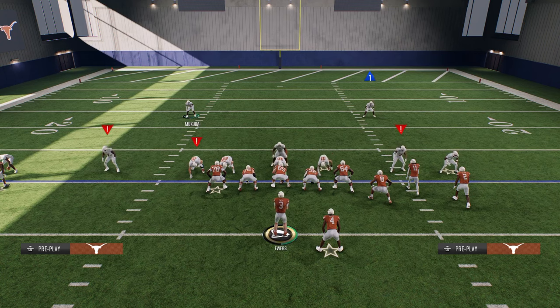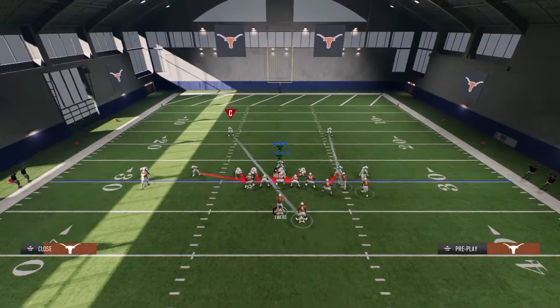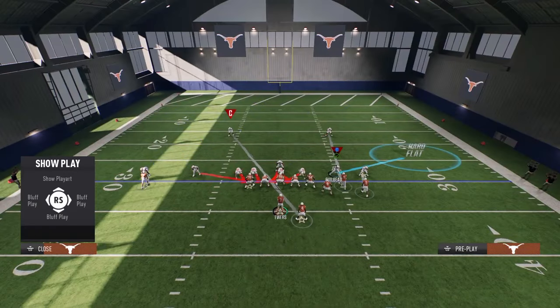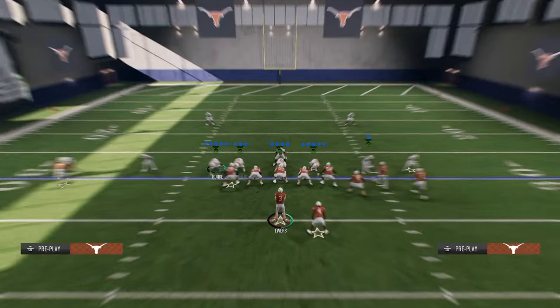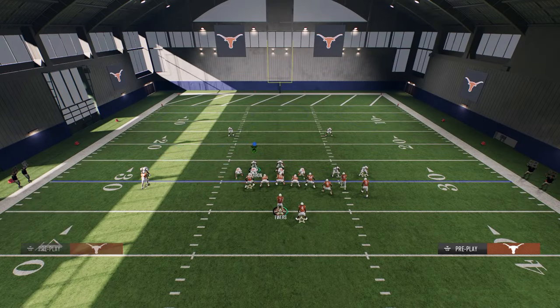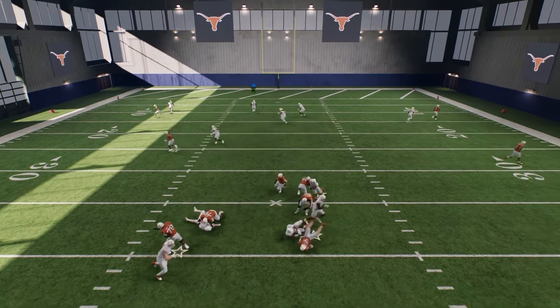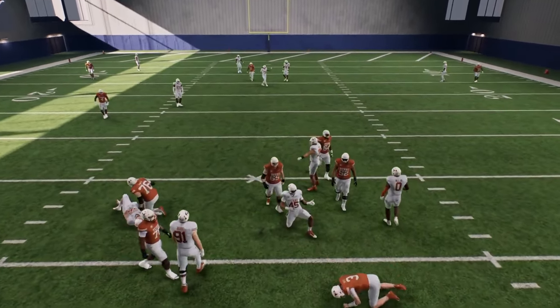All you're going to do is pinch your defense, crash down, blitz your linebacker, and then you can use either slot corner. Like right here we'll use the one on the left side, and we're just going to bring him into the box. What you're going to see is this will create an instant A-gap up the middle. Super simple defense out of Dime Rush — the setup: pinch your defense, blitz your linebackers, and crash down.